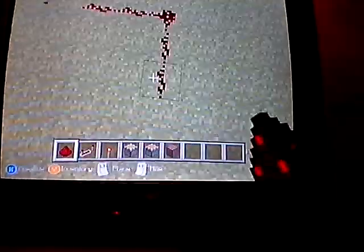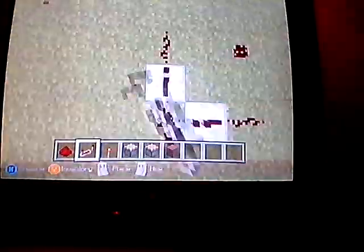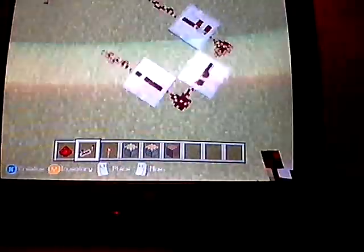First, you set this out — you go one, two, three across and three down as well, so it'll be like a square. Then you take the middle ones out so it's just the corners like that. Switch to your repeaters, place one, turn 90 degrees, move to the side and go up like that. Just carry on so the current flows to make a circuit.